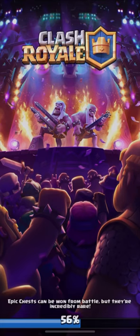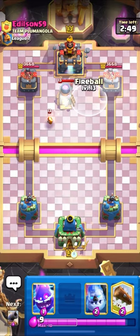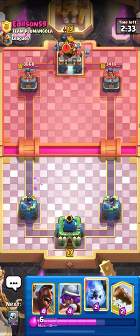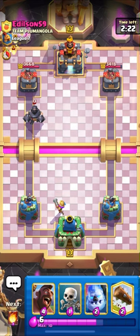Here we are in our first match and we are up against Edelson 59. Let's start with our skeletons. This guy is running Furnace - we don't see that much of Furnace nowadays. He also has the Skeleton Barrel and Mega Knight in his deck.